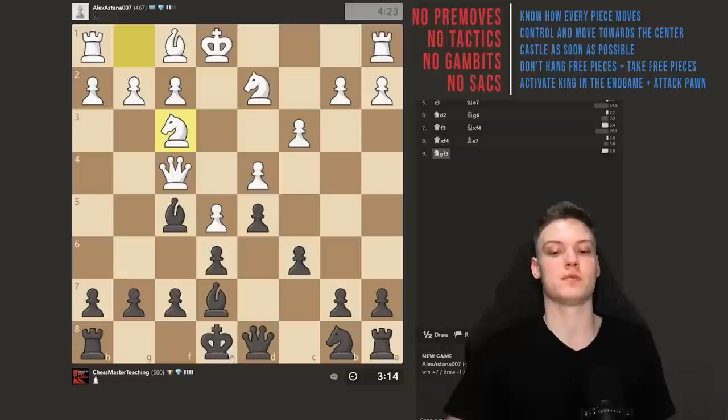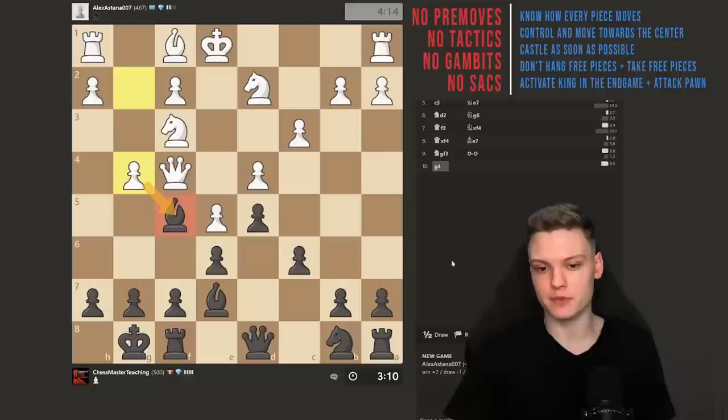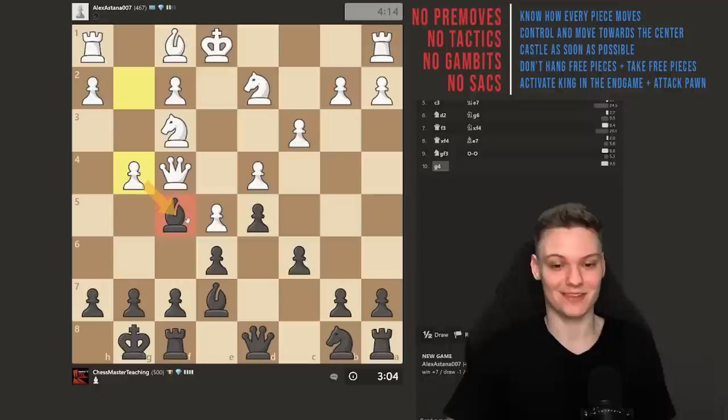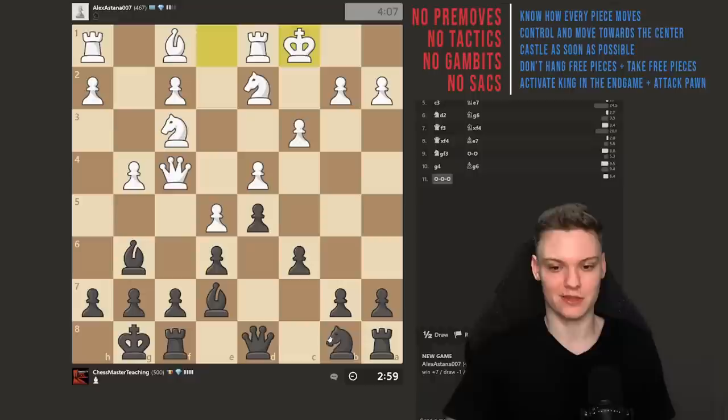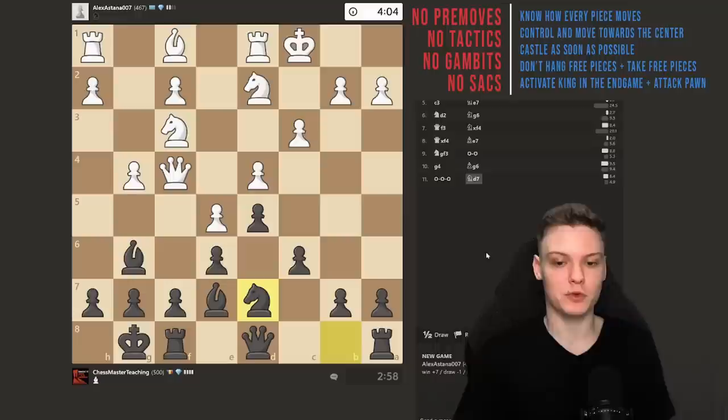He plays knight f3. I'm going to get castled as I promised, and then we'll try to develop my last piece, the knight. He plays g4 — it is becoming very interesting because now opponent is going to try and attack me. I'm just going to go back. I think everybody will kind of play this move instantly, and it will be interesting if he plays h4 because then he's really up to something. He just castles. We'll finish development, and then on the next move it is important that once you finish development, we start playing in the center.